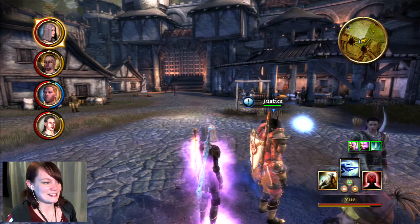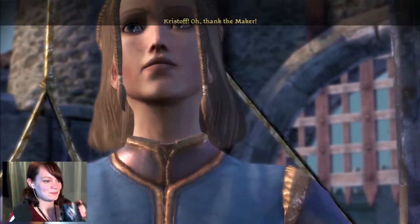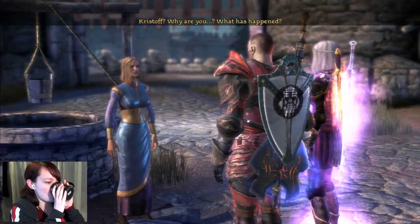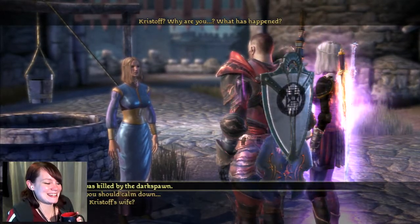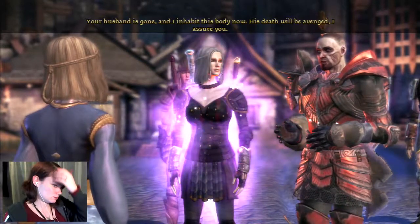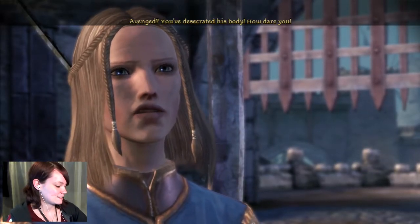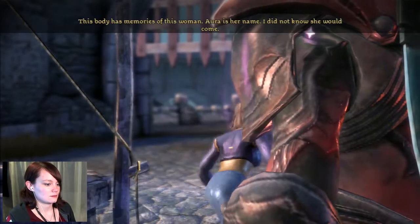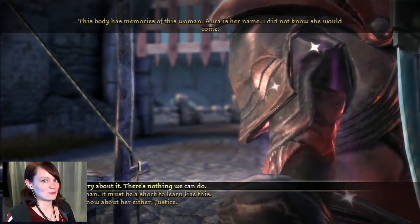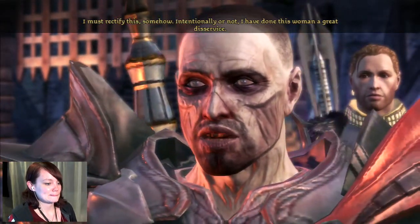So we're gonna do Justice's little quest, and then we're gonna do the end of the game. I fear you are mistaken, mortal. Look at his face, lady. Why? What has happened? Lady, look at his face — he is living. I am his wife. Your husband is gone, and I inhabit this body now. Dammit, Justice — that's not how you tell a widow that her husband's dead. You desecrated his body, how dare you? It was not intentional. This body has memories of this woman. Aura is her name. I did not know she would come. If her husband weren't missing, of course she would!